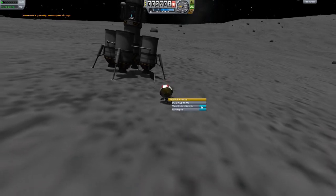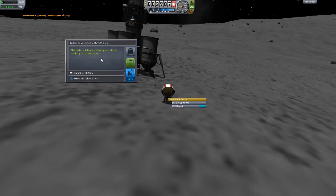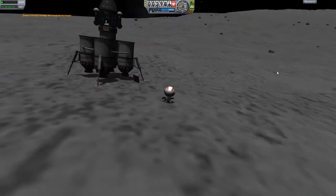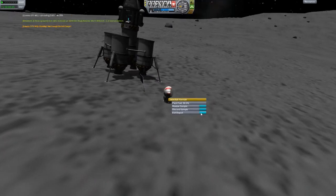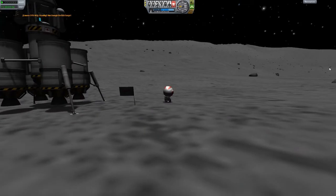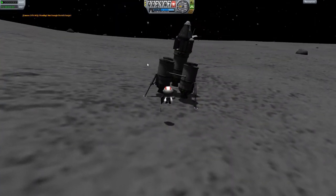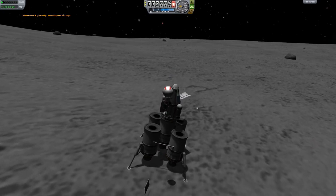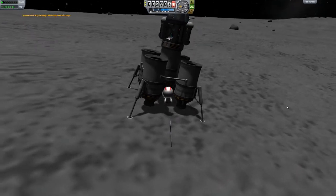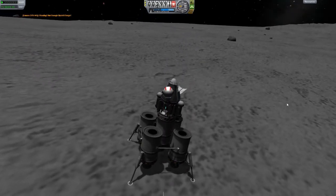Let's take some samples and do some other stuff. The darker midland surface appears to be made up of basaltic rocks — that's interesting. We can keep that data because that's worth quite a lot. Let's also do an EVA report. You look up and search for Kerbin, and suddenly you feel very small — that's a good one. Now it's time to get back into our command pod. I'm not going to spam the EVA reports — I just want to do one. I don't want to try and cheat the game.